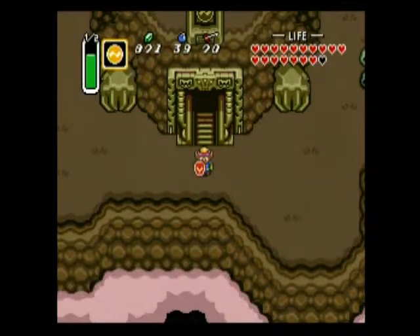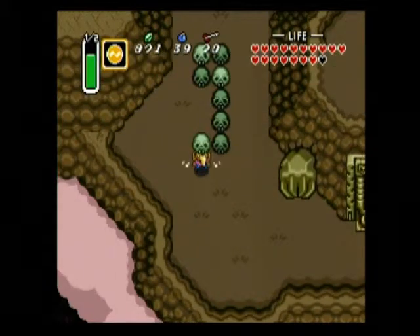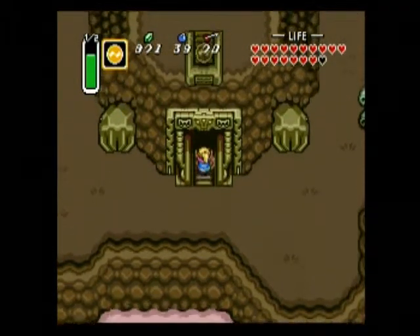Hey guys, it's 3213starlight and welcome back to Legend of Zelda A Link to the Past. Last time we journeyed around Hyrule and the Dark World, gathering up whatever items we could, and in this episode we're going to be entering Turtle Rock.